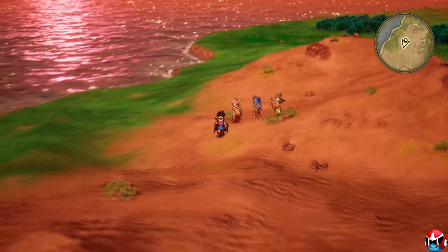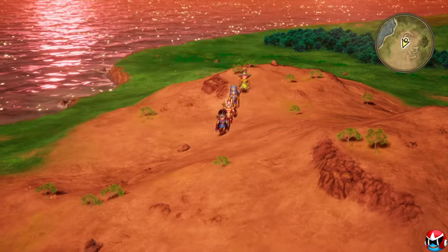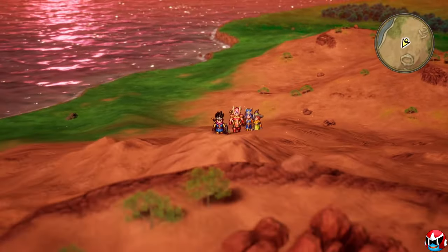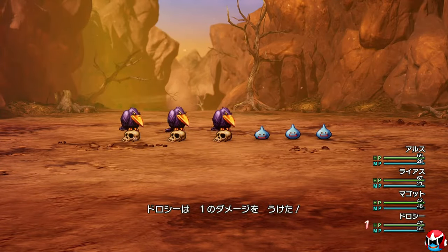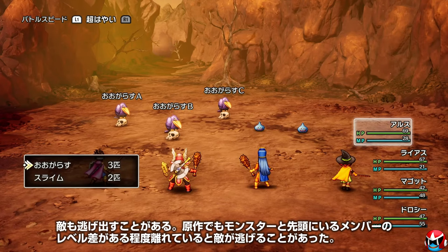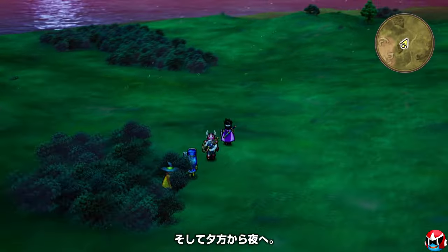One big thing I noticed on the world map was the huge difference in elevation when you're walking in mountainous areas. Ever since Dragon Warrior 1 on the NES there have been hills and mountains, but now they're really big hills and mountains. It's kind of cool how much elevation there was — I was not expecting that.